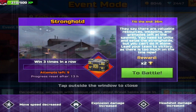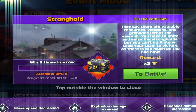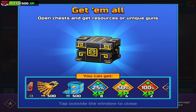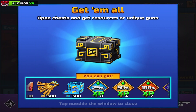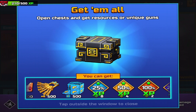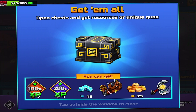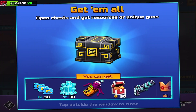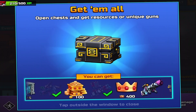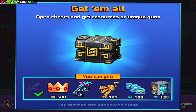Pixel Gun 3D finally brought back brawls after one year, and although they don't work how we expected, if you do manage to complete a brawl you'll be given a Get Them All chest. We know these are currently rigged and the RNG for getting a weapon is very, very bad, but if you are lucky enough to unlock a weapon you might get something like the Final Verdict or the Mutagen Neutralizer. There are many different weapons inside.